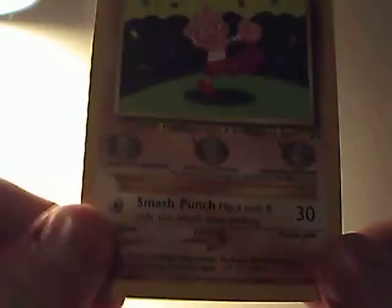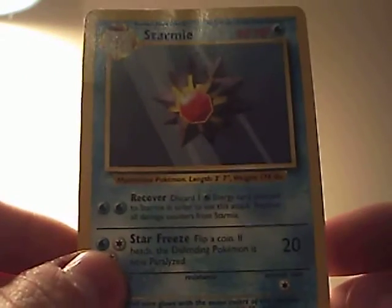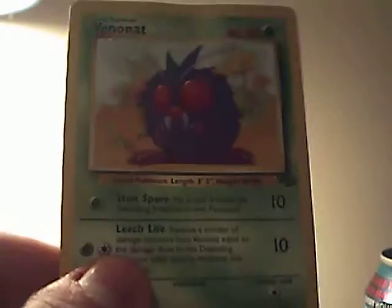Gloom from Jungle. Drowzee from Rocket — I like the artwork on it. Tyrogue from Neo Discovery. Starmie from Base. Growlithe from Base. Marowak from Jungle. Weepinbell from Jungle. Oddish from Jungle. Kakuna from Base — pretty cool card. Venomoth from Base.